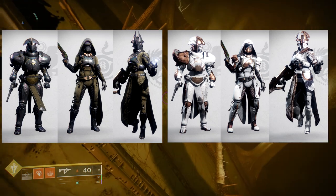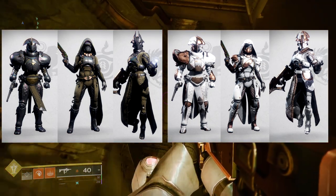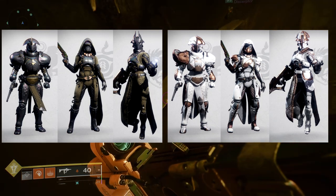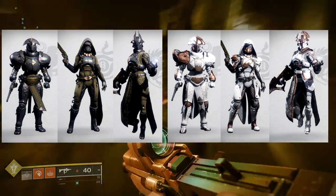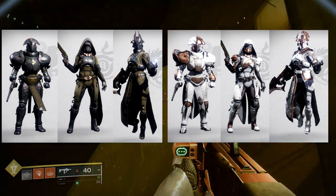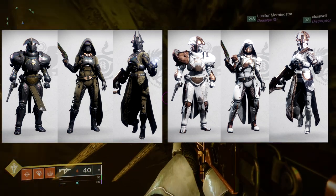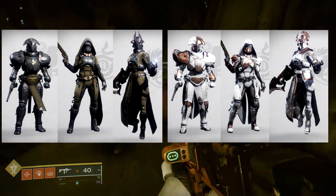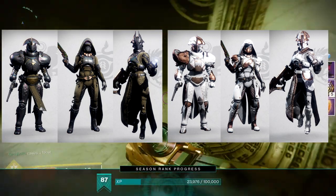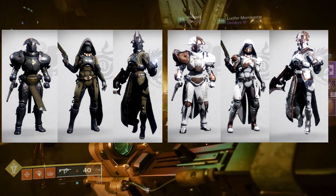The warlock helmet looks really cool, the bond is whatever. Titans — honestly all of it looks pretty trash, I don't like any of it. Then for Spire of Stars, it literally is just the same armor with extra bits thrown in. Hunters get some pauldrons, titans get an extra piece on one shoulder — there's not a lot to say. It's C tier: a lot of the armor is very nitpicky for me, and it's also just a reskin of what we got the previous year.